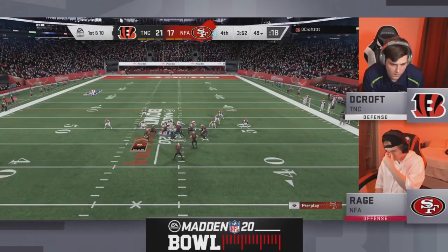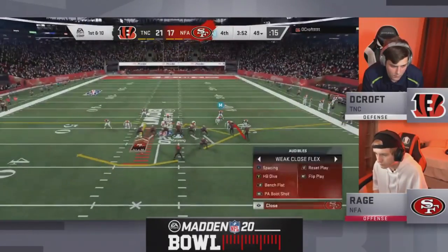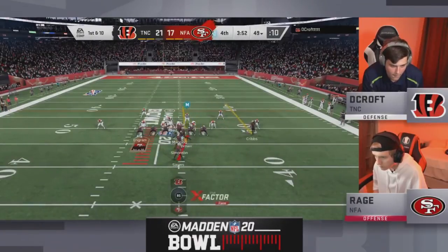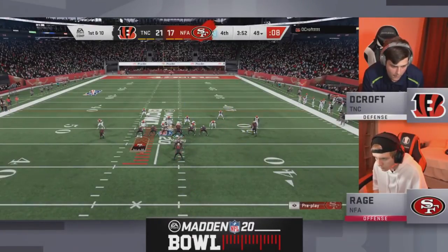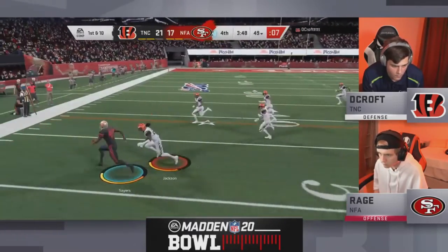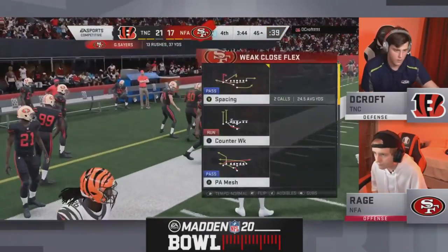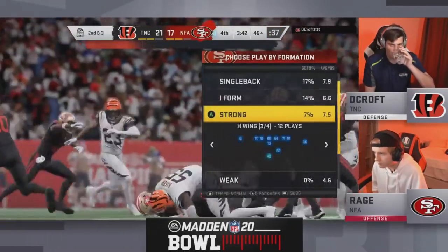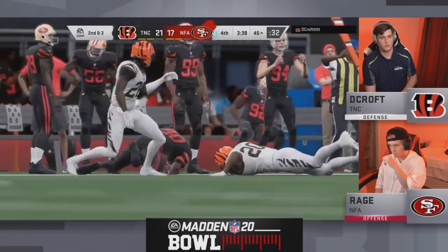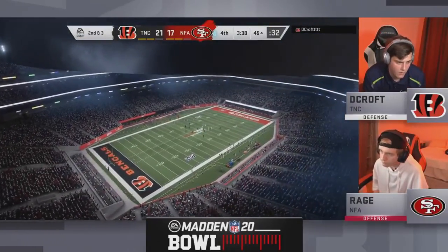First down and 10. We appreciate everybody hanging out with us for some top-tier competitive Madden football. Sayers outside past midfield, avoids the tackle, takes a big hit — Ed Reed bringing the lumber. Huge hit. Decroft is kind of doing what he's done all year — that three-four pinch cover-two run defense, hovering in the gap hoping one of his D-ends or D-tackles comes clean for the tackle in the backfield.